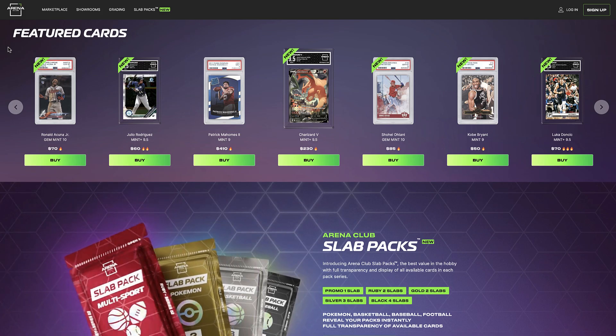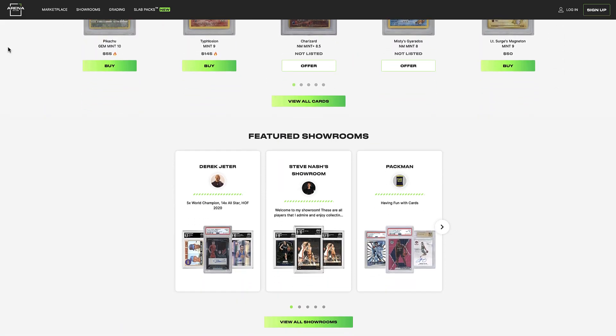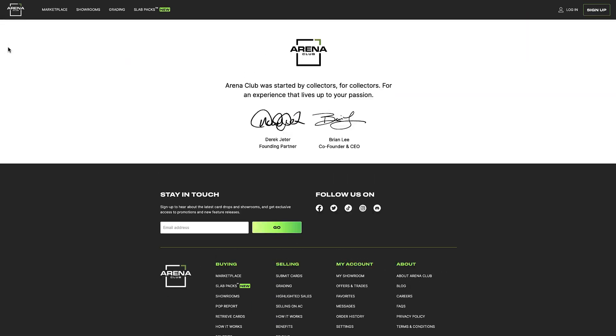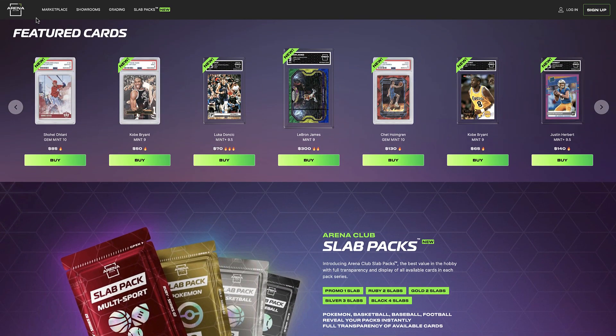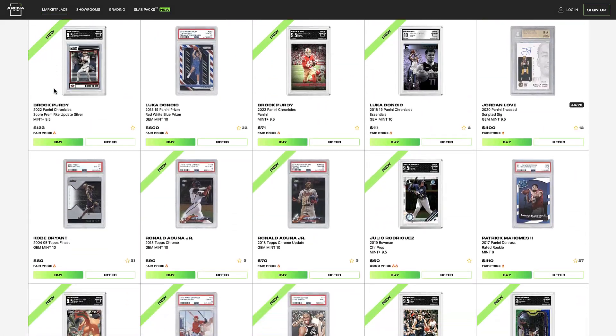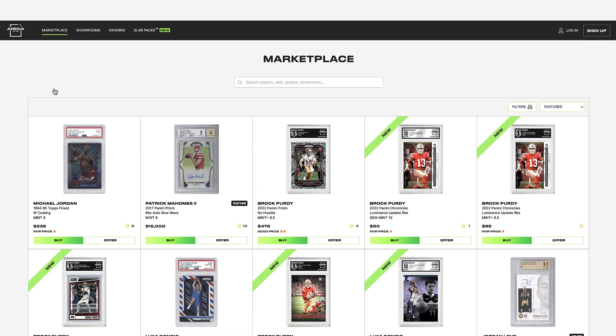But something else they offer is they sell these mystery packs called Slap Packs. They sell baseball, basketball, football, Pokemon, and multi-sport. They come in different tiers. If you go to their website, you can see all the different offerings they have. They're sold out right now I believe, but they might be restocking, who knows.